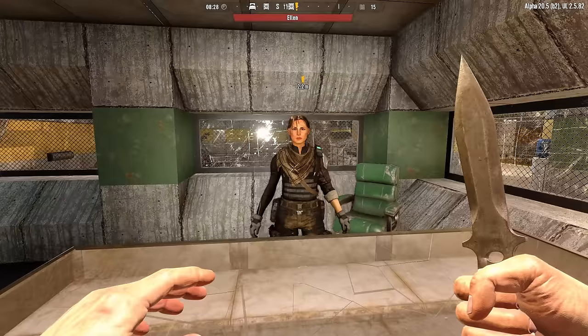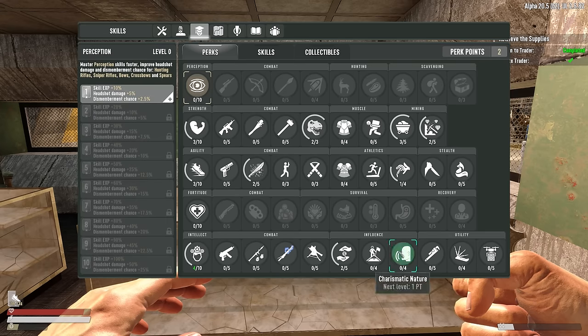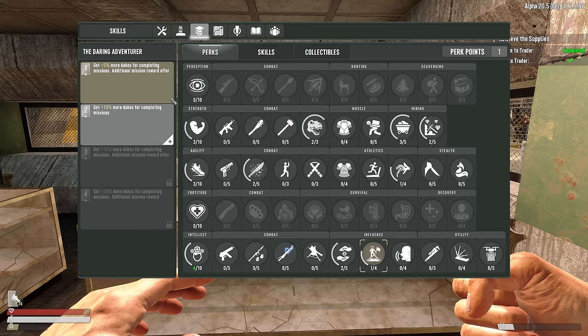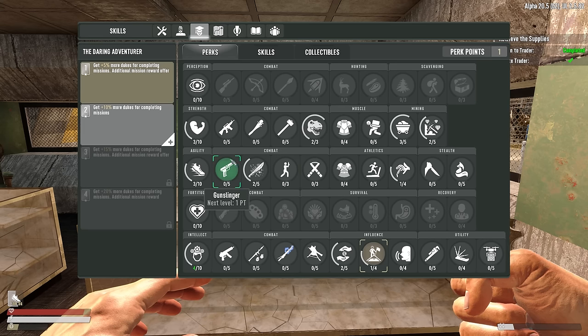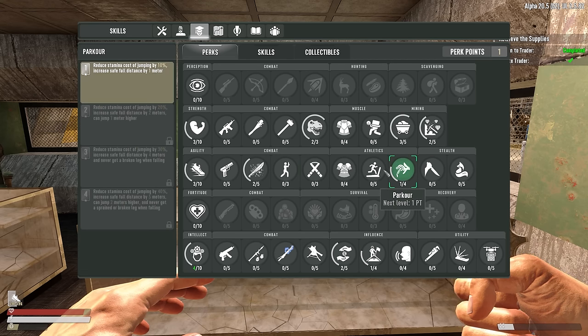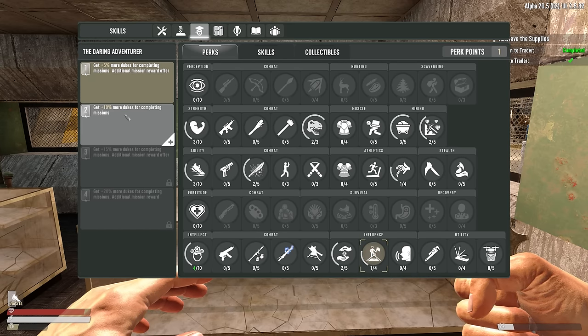What I should do here is put one of my skill points into Daring Adventurer — additional mission reward offers plus more Dukes — and that should be effective immediately. And this one gives us even more Dukes. But I really wanted to go into parkour, which means I need to take a point into agility. I'll just do Dukes for now.